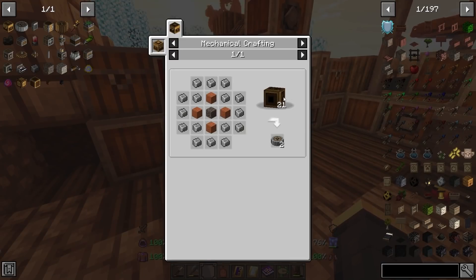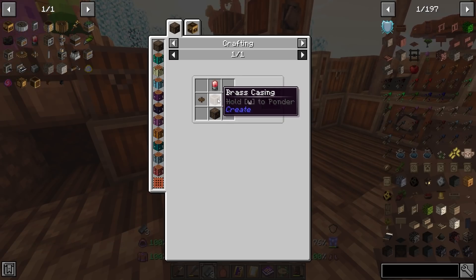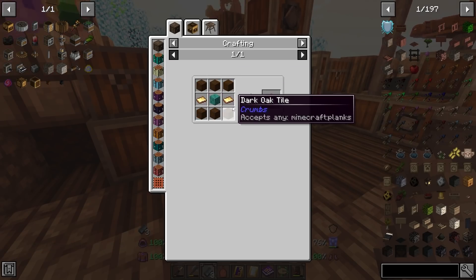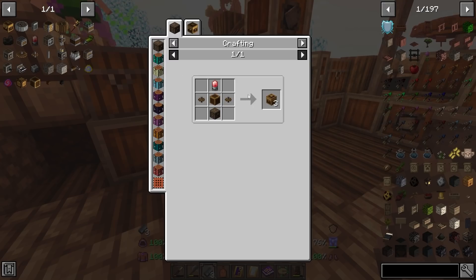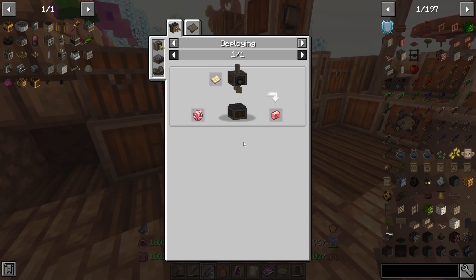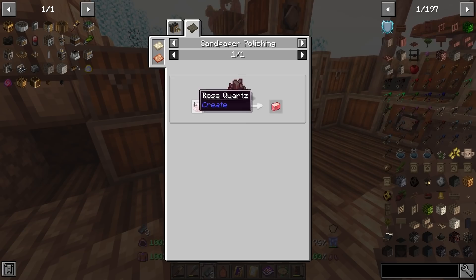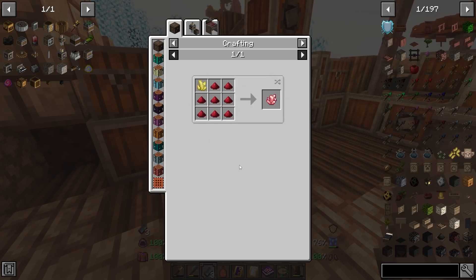Getting started with this, I'm going to need a lot. If I plan on making this Crushing Wheel, we're going to need a lot of the Mechanical Crafters to craft up all of our stuff — sort of making it an automated crafting method. This is going to require brass, quite a bit of brass, which is nice because we've got that already ready to go.